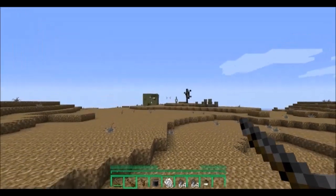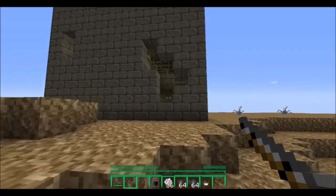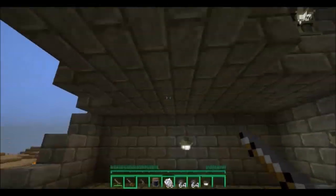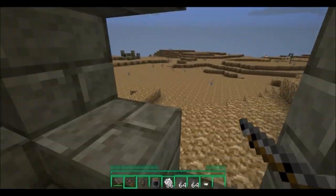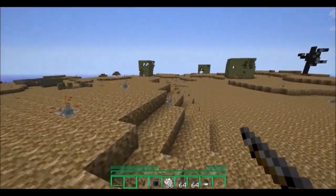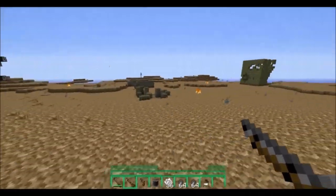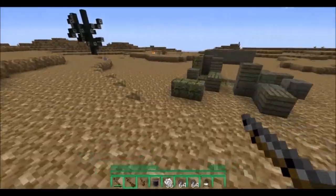As you can see in the distance, it does generate some decayed trees. Right here, we've got a pretty big building — mossy cobblestone or mossy stone brick. Looks like this might have been a library or something, so that's pretty cool. You'll see these buildings scattered all over the place; they're fairly common. Just take shelter in them, try to survive, try to live.